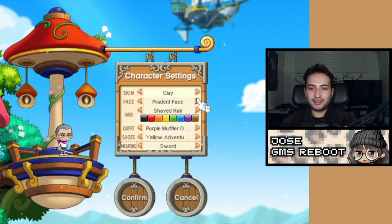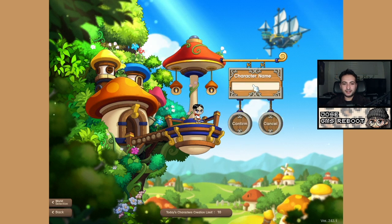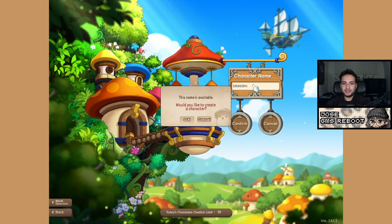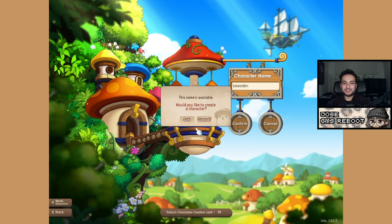We're going to create our character — clay skin, OG eyes, Tobin hair all the way. We're making our character name Bikini Bottom, which gives you a little hint as to what class I'm going to choose.